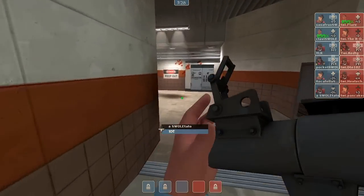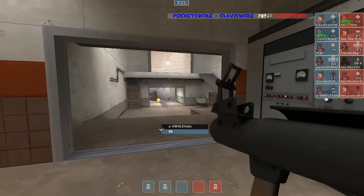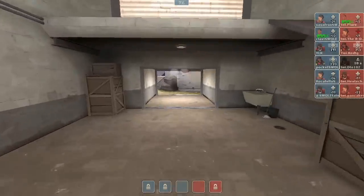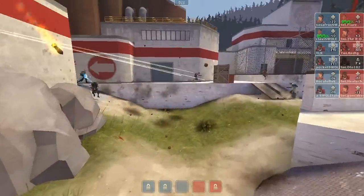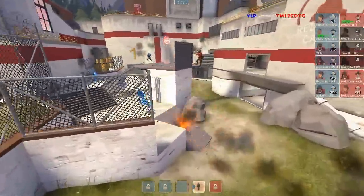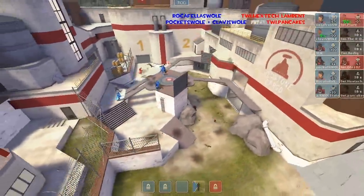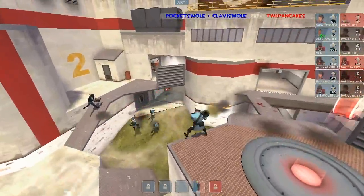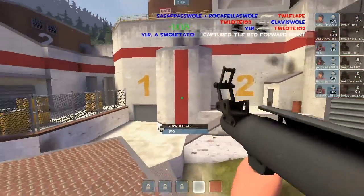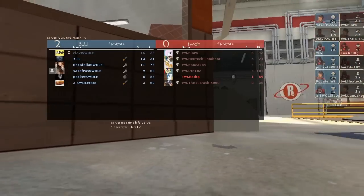Both scouts are overhealed in this little hallway computer area, and Swoltato is taking quite a bit of damage. Clavis has 100% uber but isn't using it yet, even though Red is taking a lot of damage — they've lost three players. Red has finally popped their uber. Flare is caught up in a sea of blue and needs to get out of there. Scout follows up and takes care of Flare, so that's going to be huge. Swole Patrol pushes to last — another fast round.